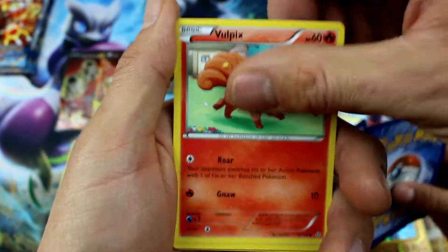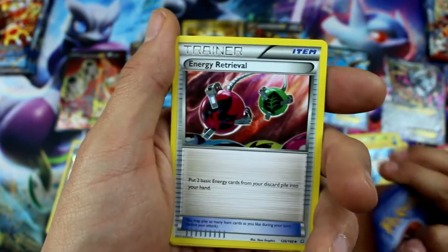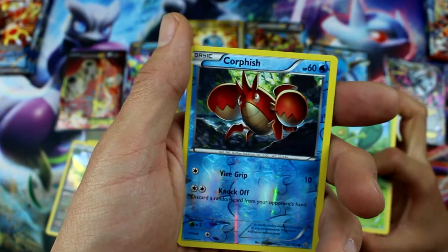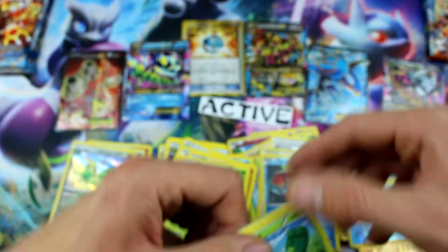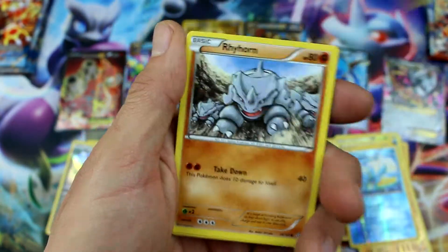Tentacool, Vulpix, Corphish, Tynamo, Weedle, Energy Retrieval, Repeat Ball. We've got so many of the same cards — it's crazy! Corphish and Sceptile. There are so many of the same cards, it's crazy trying to get rid of all those!